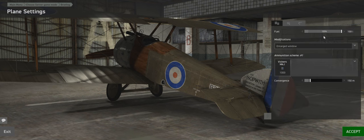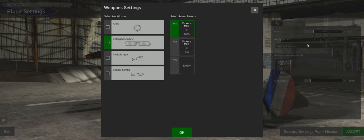For plane setup, I set around 24% fuel. You don't need 100% - the plane will be too heavy and slow. Even with 18-24% fuel you can fly for hours, and you won't survive that long anyway. For modifications, the large window in the middle is good - you can see through it better in dogfights. I don't use the gunsight though because it takes up too much of my view in front.